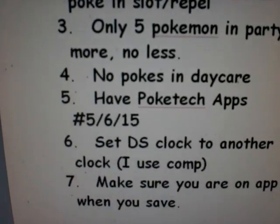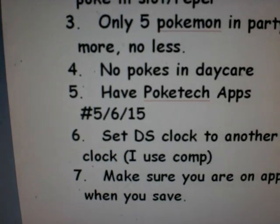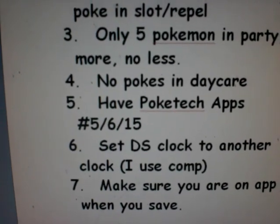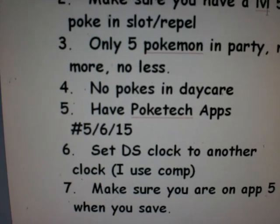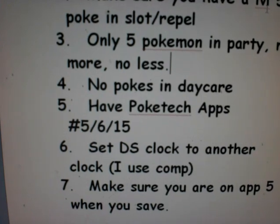Number 4, have no Pokemon in the daycare. Number 5, you have to have the PokéTech apps. App number 5 is the status of your Pokemon, number 6 is the happiness checker, and number 15 is the coin flip application.